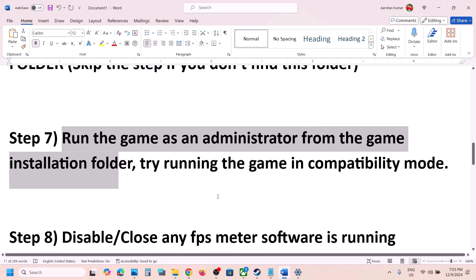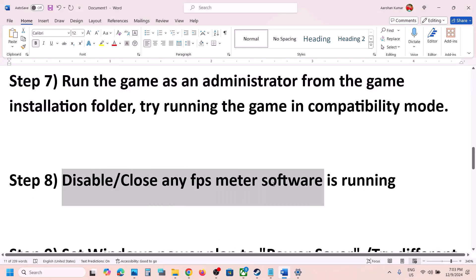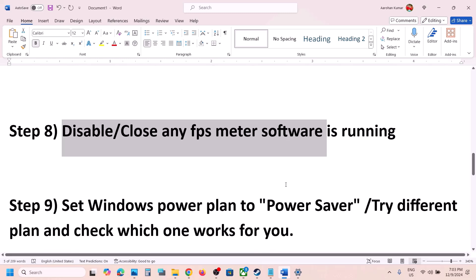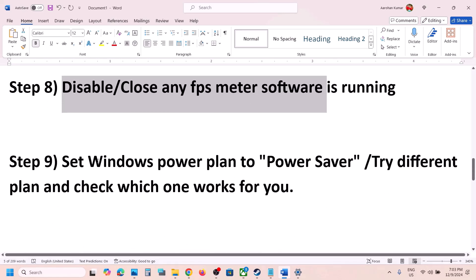If none of those work, uncheck all those boxes, hit Apply, click OK, and follow the next step. The next step is to disable or close any FPS meter software. If you have any third-party application running for FPS, close it and then launch the game. This has worked for many players.